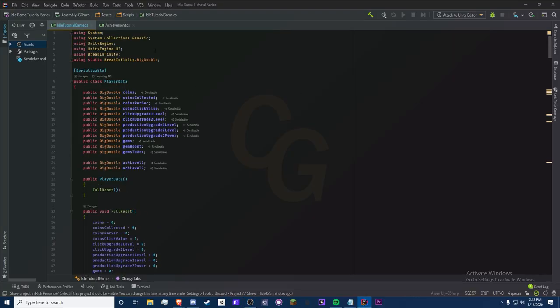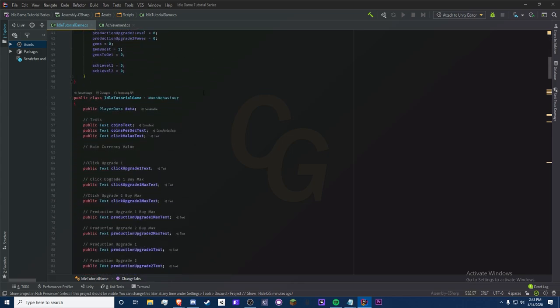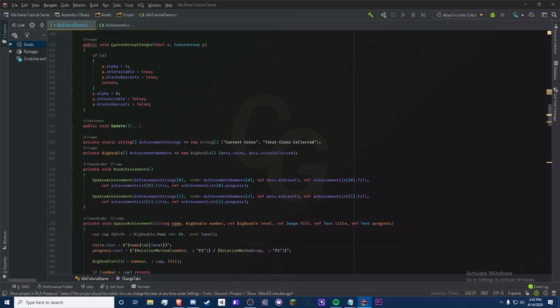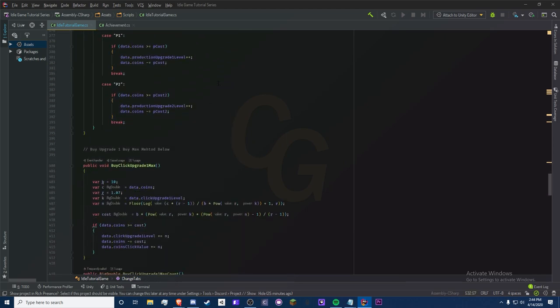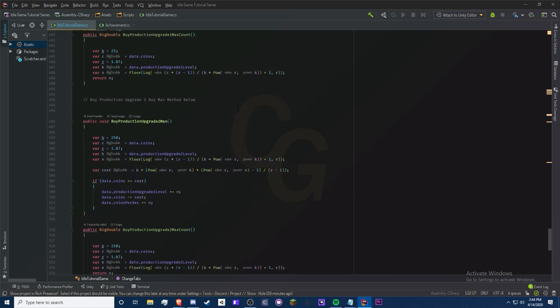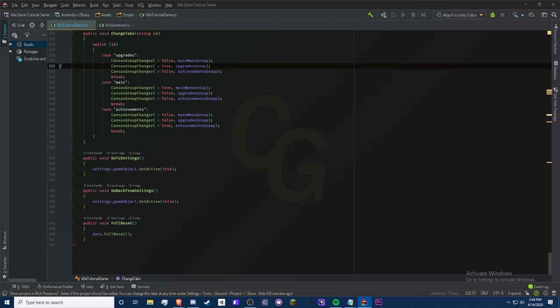One more thing before I end — I just want to scroll through my script quickly so you're up to date. Mine might look slightly different from what the series has followed due to some past issues, but here's what it looks like — pause whenever you need to. If I'm missing a few methods, don't worry, it means you're probably in better shape than me. Anyway, thank you guys.